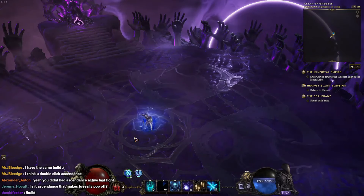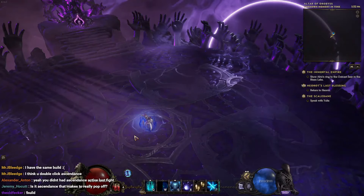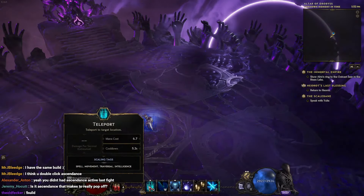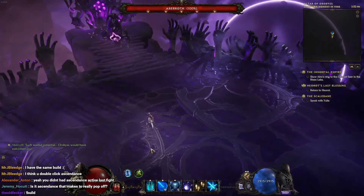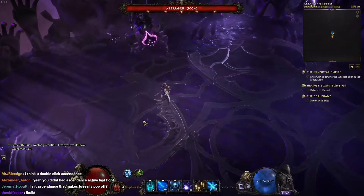Hey folks, over the last couple weeks I've had quite a few requests on my streams and previous videos to make a proper update to the Frostclaw Static Orb Sorcerer, and here we are. I've had some time to really fine-tune the build and get it to a point where I believe it is fairly min-maxed.